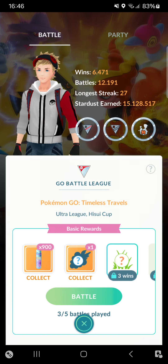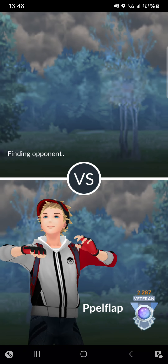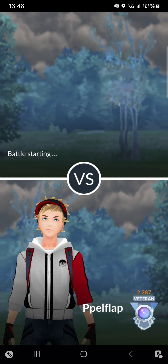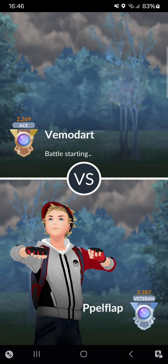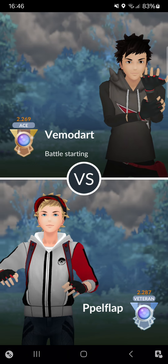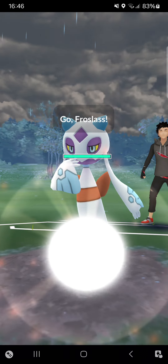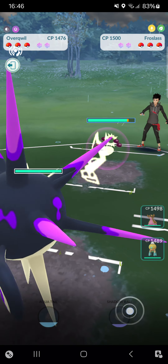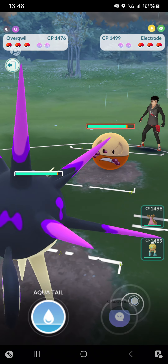She goes for a back-to-back Body Slam and that gets the KO. Really nice play from her. The only leads we don't want to see are Empoleon or Gastrodon — that's just awful for my Overquill. Other Pokémon are fine — Toxicroak, Qwilfish, Sneasler — not a problem at all. Froslass is quite interesting because I own Shadow Ball.